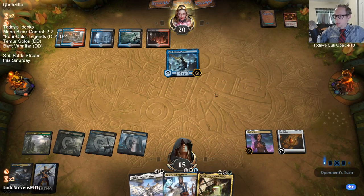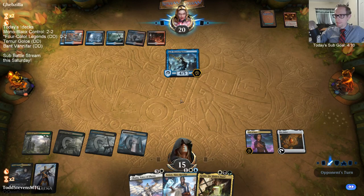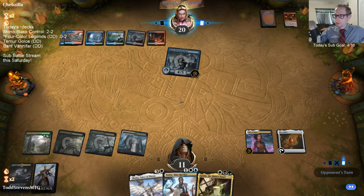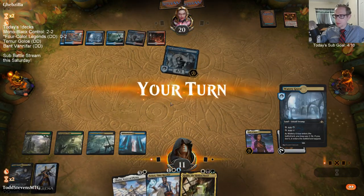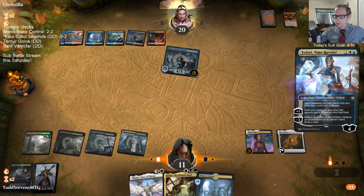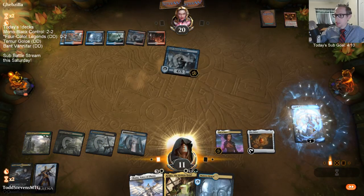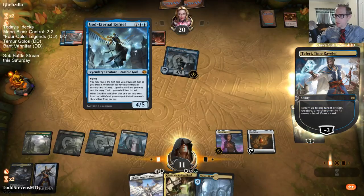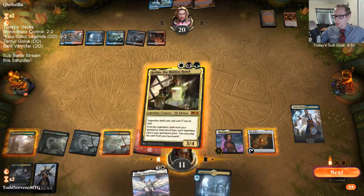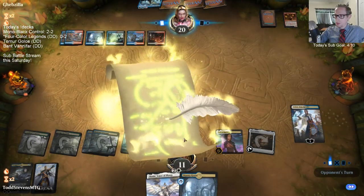I'm going to get rid of that thing first, then play Time Raveler and bounce Kefnet the next turn. Sweet animation.